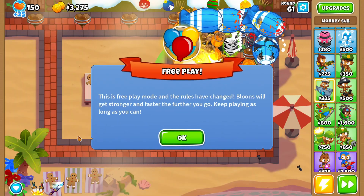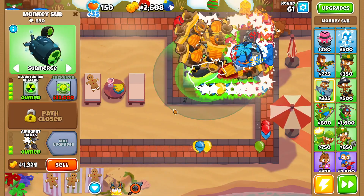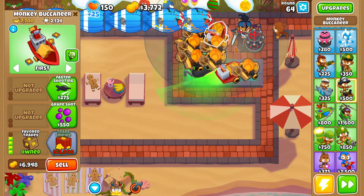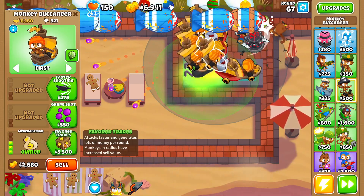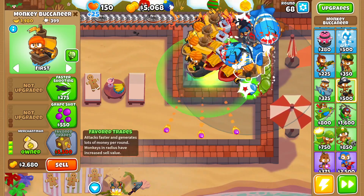Because we messed up placement, let's see if we can fit a Monkey Sub here — actually we can. Let's grab a Plutonium Reactor to reveal Camo bloons. Let's jump into free play since we're going to Round 100. Let's clear everything out by activating Sauda's level 10. Let's upgrade a couple more merchantmen to Favorable Trades to make more money — we're already making a lot but we can always make more.